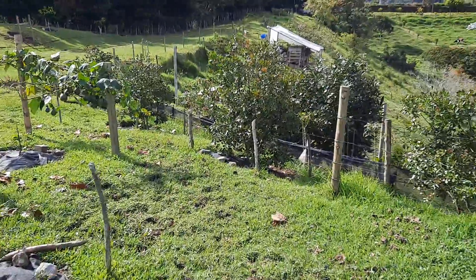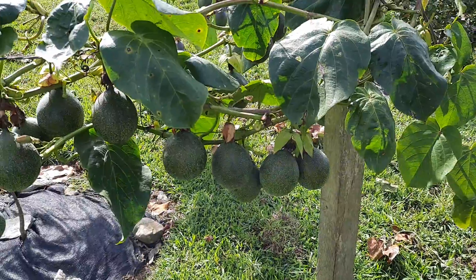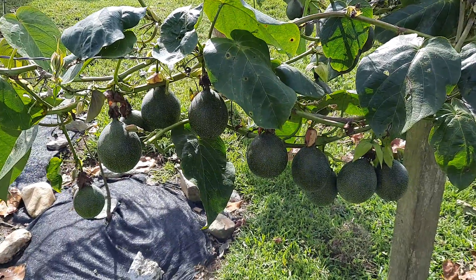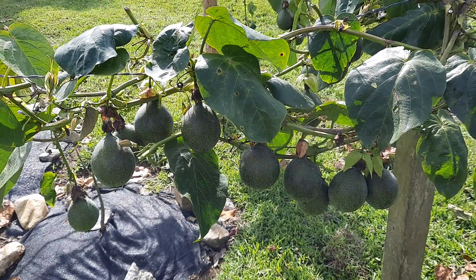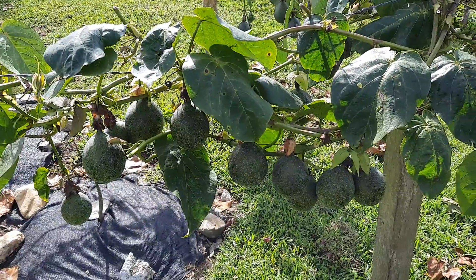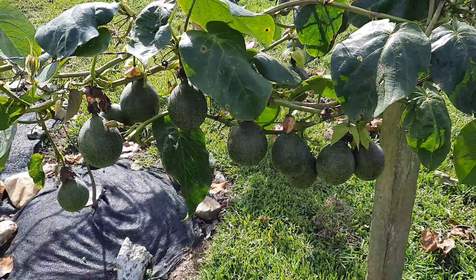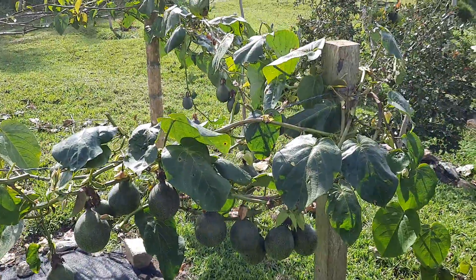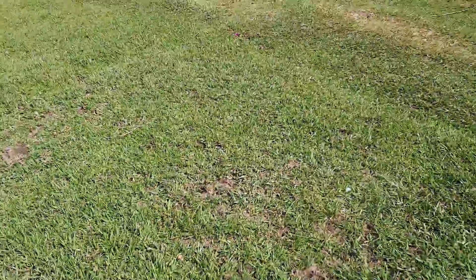Because of the climate and altitude of this land, there's a fruit we'll be planting across the entire farm. In Spanish it's called granadilla, and the scientific name is Passiflora. In Spanish we have several varieties: maracuyá, colupa, cholupa, granadilla, curuba, and badella. In about four months we're going to start planting this and hopefully be exporting lots of this fruit.